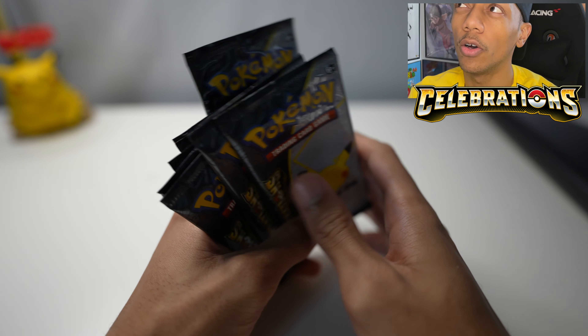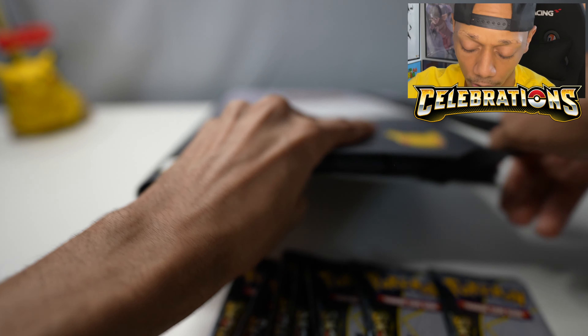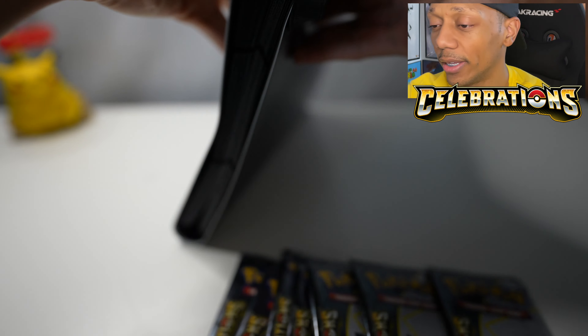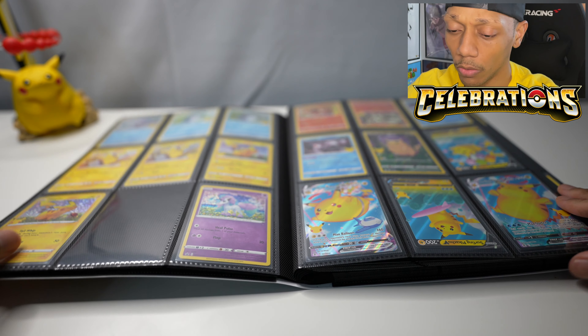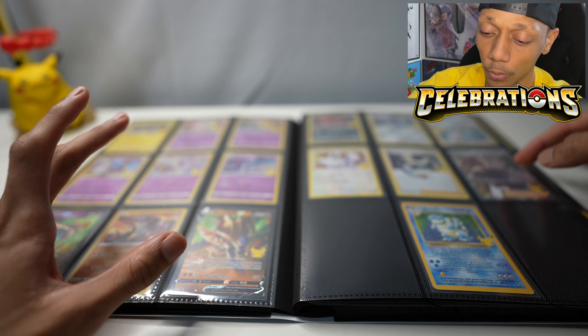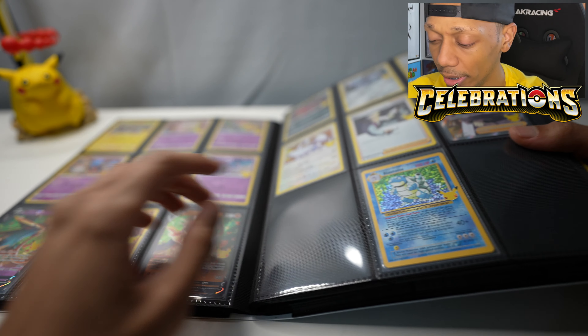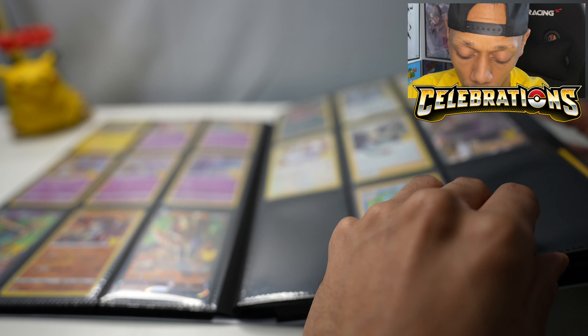We got eight packs we're going to be opening today. The goal is to get a Charizard and the rest of the cards we have missing. Let's take a look into my portfolio. My portfolio has the McDonald's editions, but if we go to the Celebrations, we completed the whole regular base.